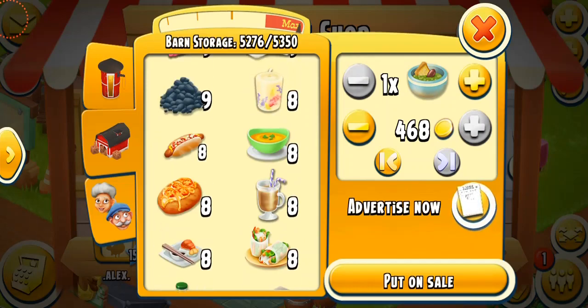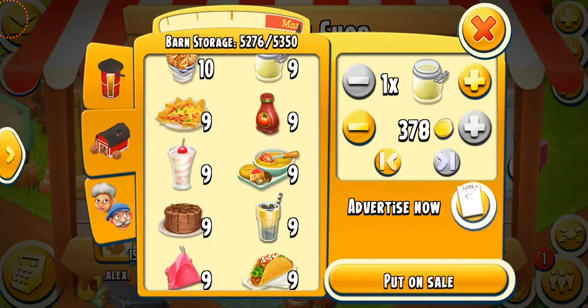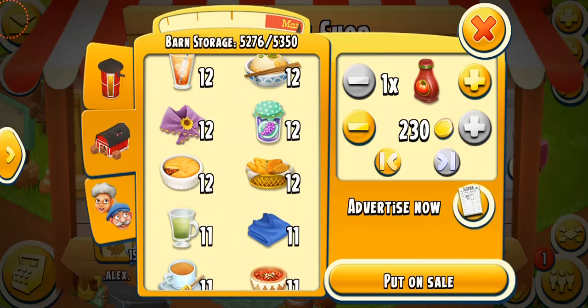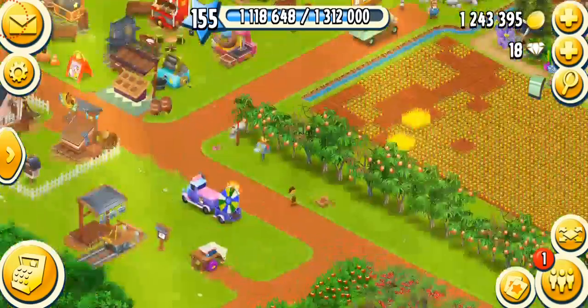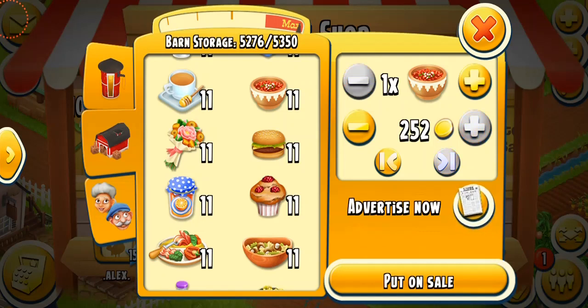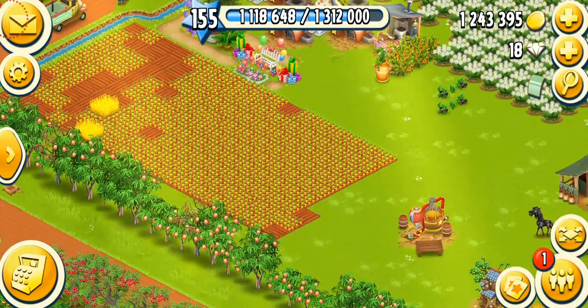Lemon curd: one goes for 378 coins, ten for over 3,000 coins. Tomato sauce: one goes for 230 coins, ten for over 2,000 coins. Salsa: one goes for 252 coins and ten will go for 2,520 coins — a pretty basic price, not that expensive and not that cheap.